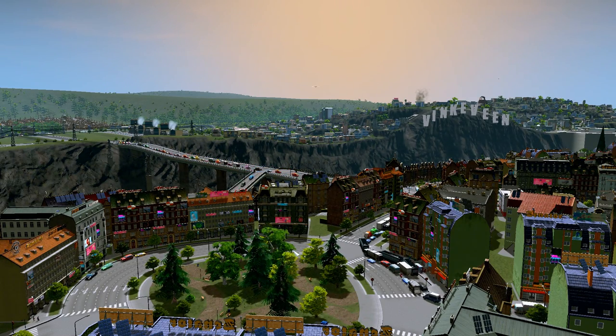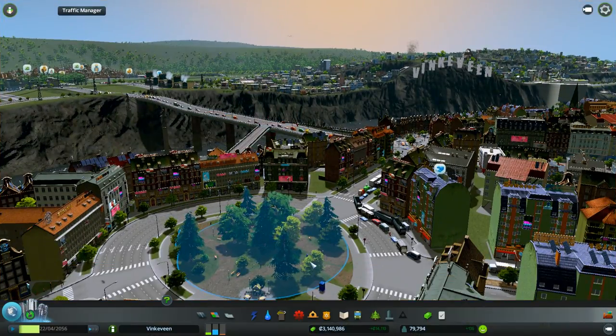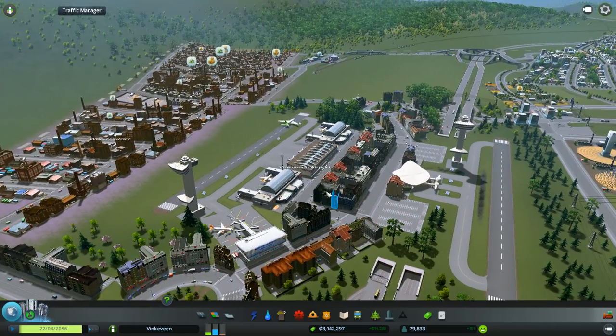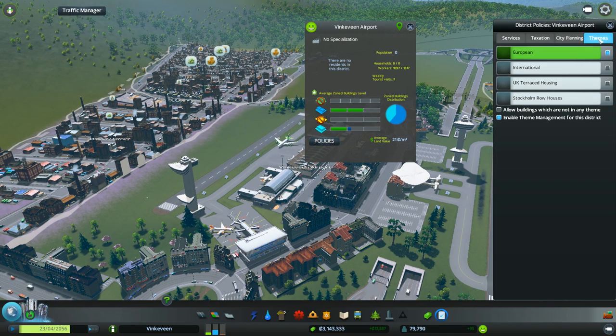The only bad thing with the mod is that it messed up my city a little bit. It's called Building Themes and it allows you to - for example, let's take the airport here. It adds a new theme button on the top right and it allows you to switch between European, International and so on.